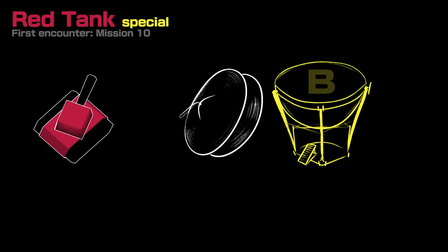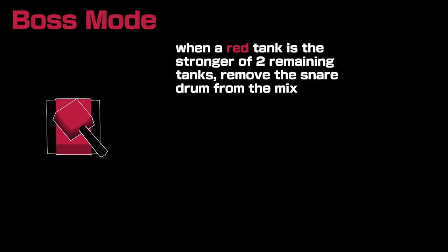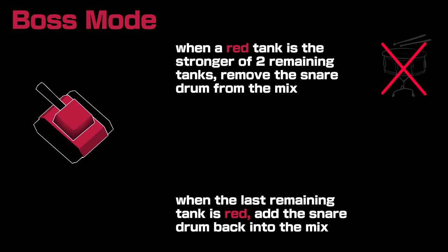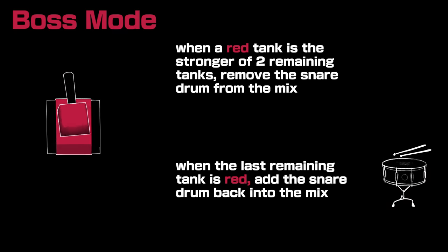Next are red tanks, which move and fire often, with clever ricochets in mind. These guys disrupt the established patterns so far. They come with cymbals, but they also come with timpani B, even if there's only one tank on the field — they're the only tanks that do that. And now, if a red tank is the most powerful of two remaining tanks, the snare drum gets cut. If you beat the other tank and the red tank is the only one remaining, add the snare drum back in. See how disruptive these tanks are?